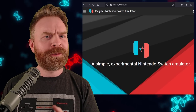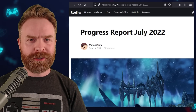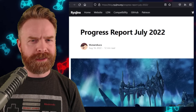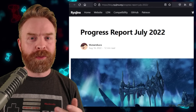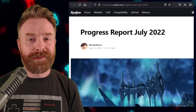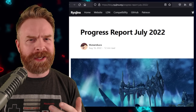We talked about Yuzu yesterday, and we're talking about Ryujinx today. Ryujinx has just dropped their progress report for July. We've gone over some of this stuff in previous videos, and there might be some new stuff here. The progress report is very well written — there's a lot of detail here — and we're going over it just at a high level. If you want to check it out, I'll drop a link in the description below, and I do recommend checking it out.